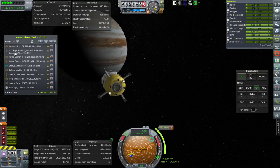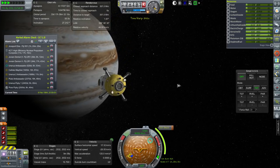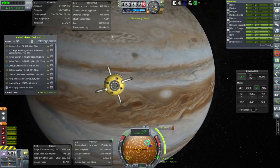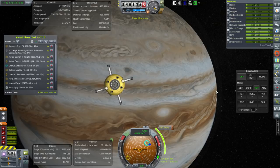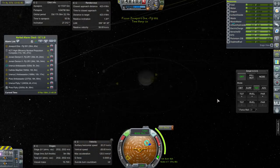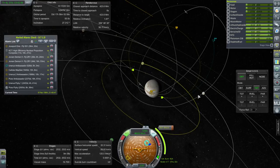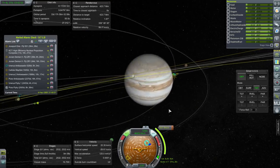Technology-wise we're going to be completing high efficiency nuclear propulsion. Our relative inclination to one of the moons is only 1.9 degrees, so it can't be that bad. It looks pretty good as far as inclination with respect to the moons is concerned. It's just that Jupiter is sort of tilted.